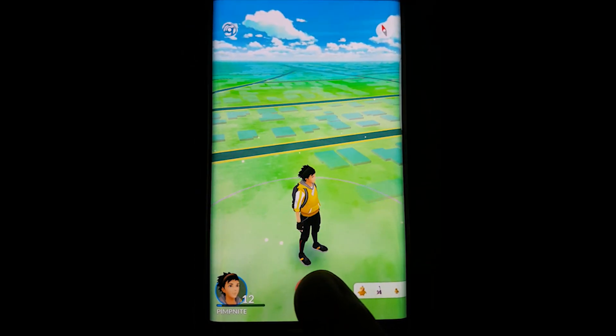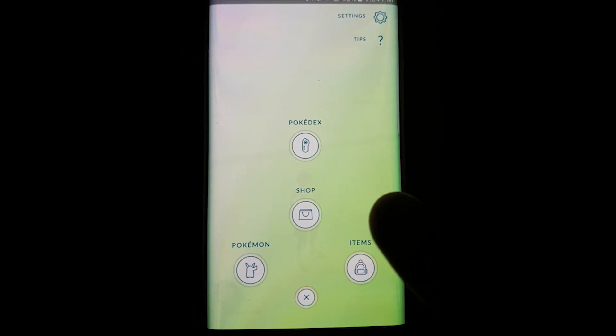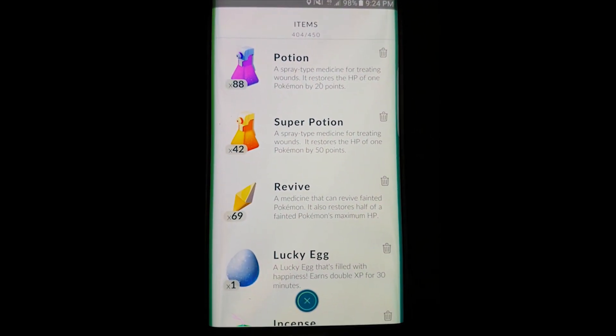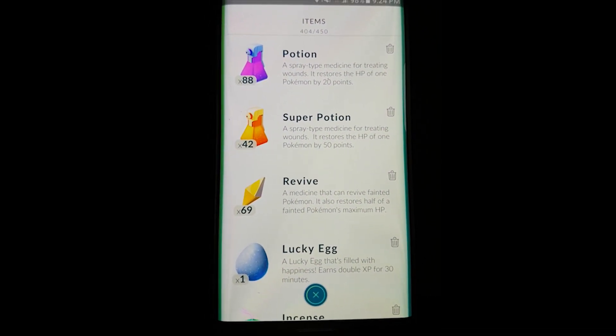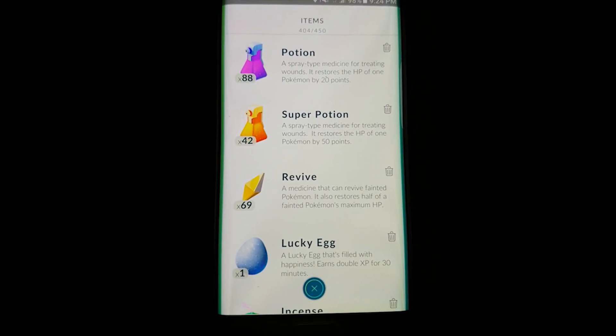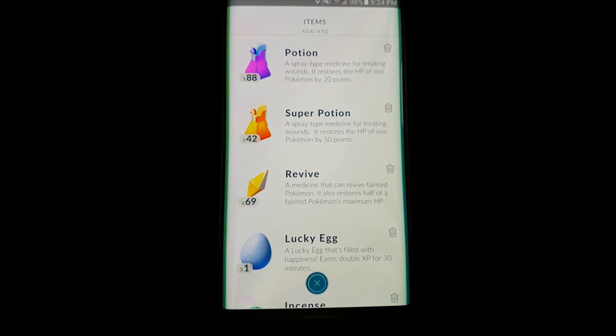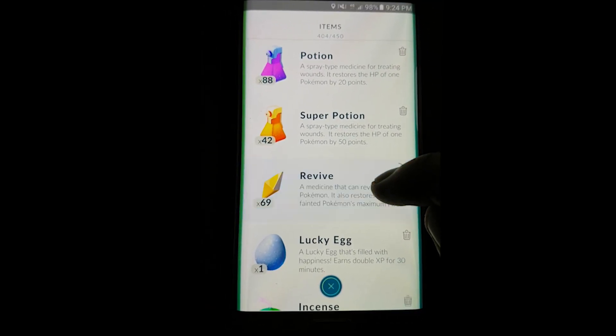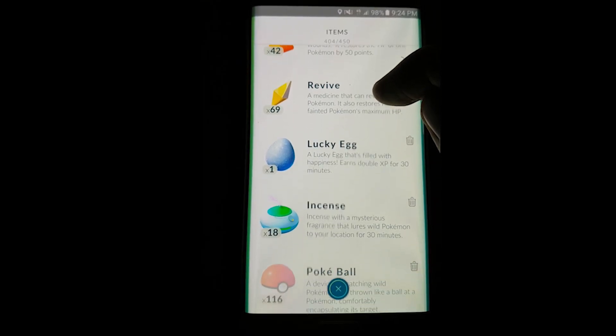Below your profile it shows if you've bought anything or what team you are in. In the background I'm team blue — there's the Articuno. Now let's go over what items do what. We have the Potion which heals your Pokemon after a gym battle, the Super Potion which restores a little bit more health, and the Revive if your Pokemon completely faints.